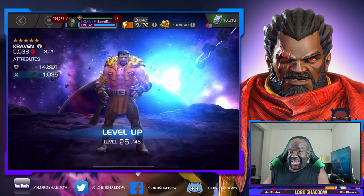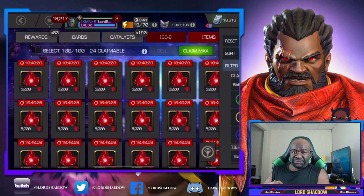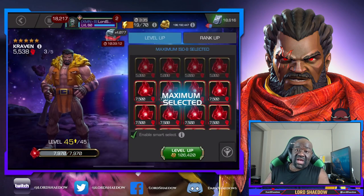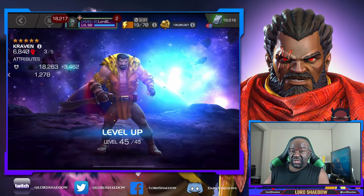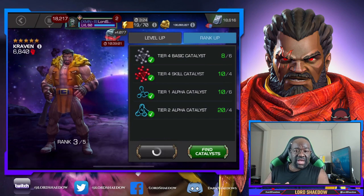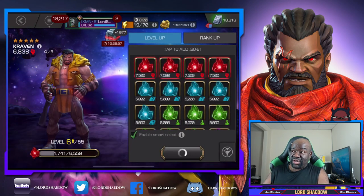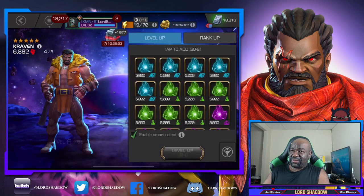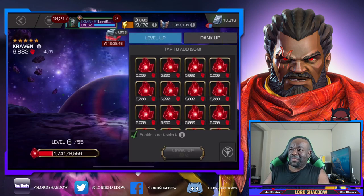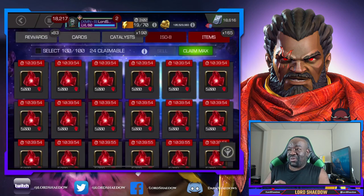I picked up Craven from the arena and wanted to make sure he was at least rank three. I like all of my five stars to be at least rank three. A long time ago my goal was to get all five stars to rank two — at that time we couldn't take a champion to rank five. I managed to get all of them to rank two, then when we could take a five star to rank five, everything shifted up. You can see I took Craven to rank four — I had a lot of skill ISO expiring, he looked fun, so I took him up.